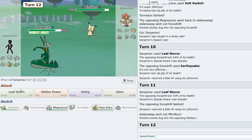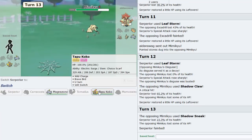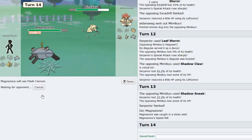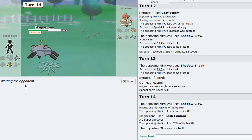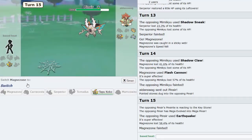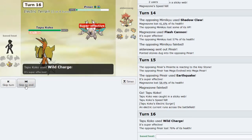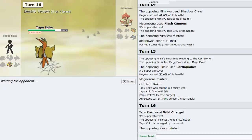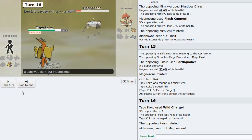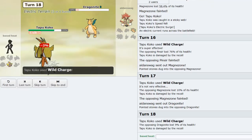I should defog but I Leaf Storm first - he gets a crit on Shadow Claw which is really annoying because now I don't get defog off. Magnezone is at 16% but we could still win. We are indeed Choice Scarf - I think we do win. Scarf Tapu Koko saving the day as usual. He goes Dragalge and we just win. GG!